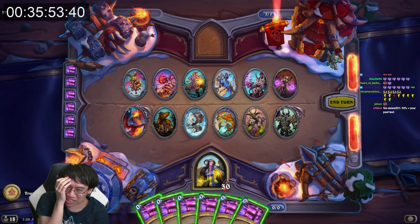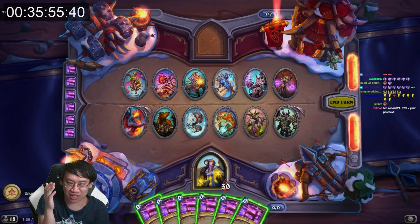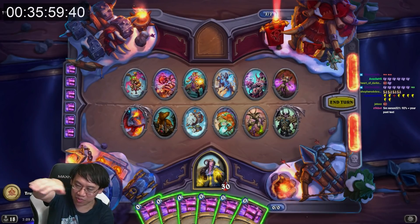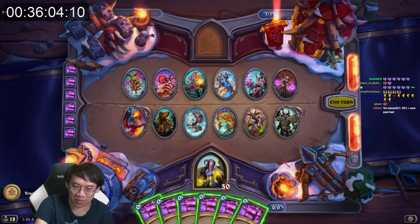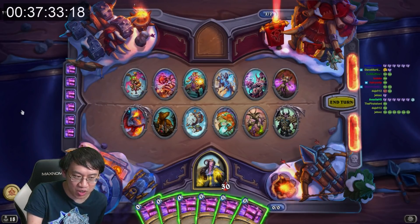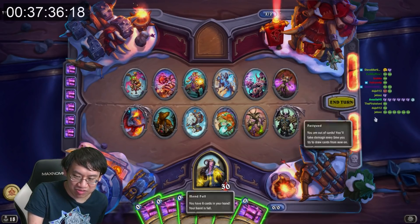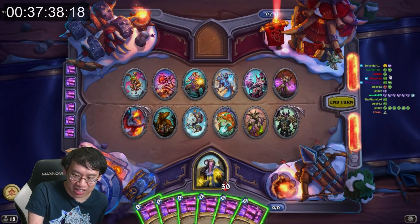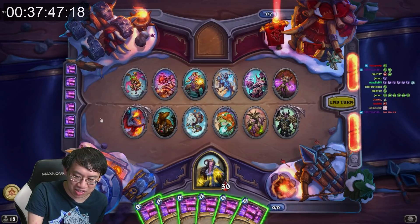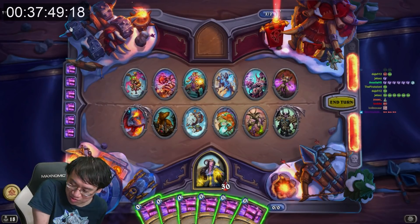I need 6 boxes — there are 6 tribes, 6 boxes. There's 12 minions on the top and 12 minions on the bottom. And I need to put them in boxes like this. So there are 4 minions over here and 4 minions over here. I need to get these 4 minions to be the same type, these 4 to be the same type, these 4, these 4, and these 4.